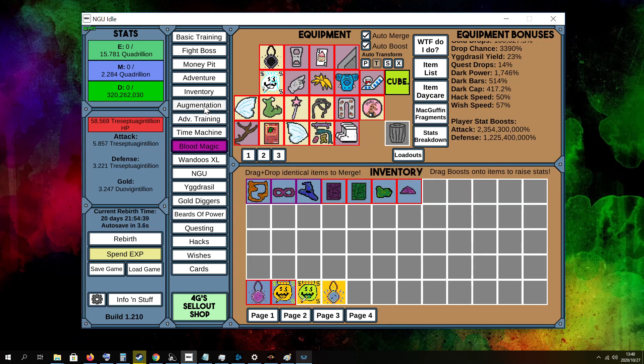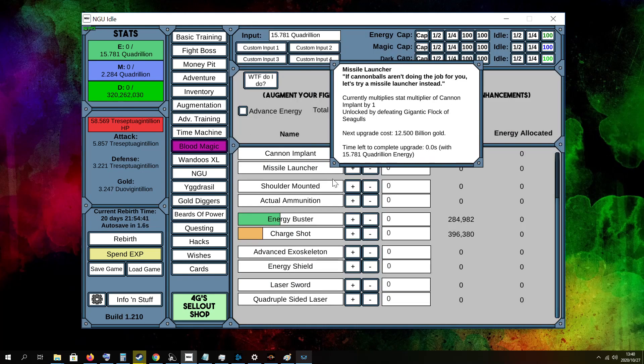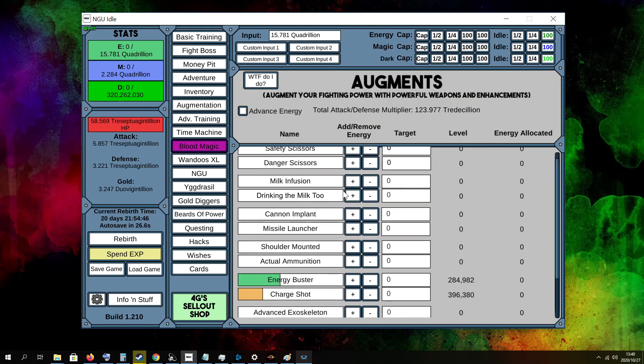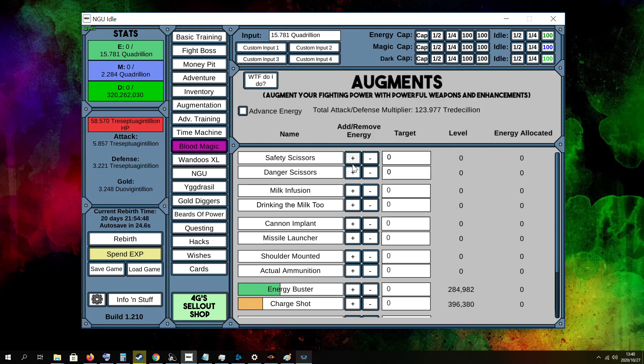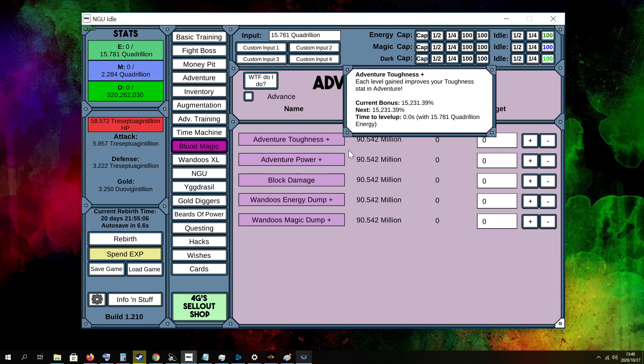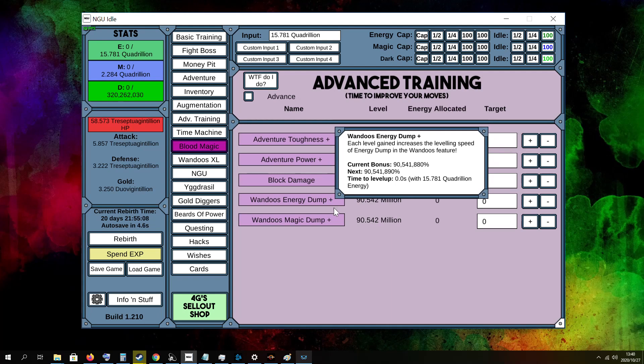Next we got augmentations — they mostly stay the same from the beginning till the end, you just get boosts that make them faster and more efficient. For advanced training, I currently have a wish activated so I don't have to put any more energy into it. All of the tabs just run at 100% all the time.